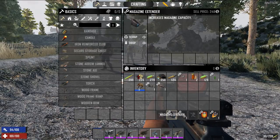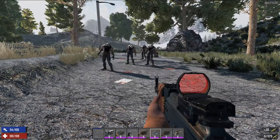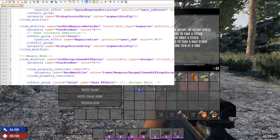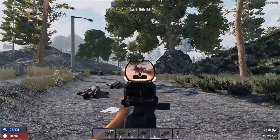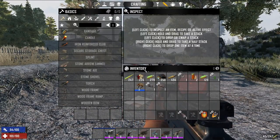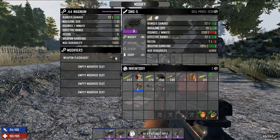The magazine extender is really useful. On the AK-47 with a default 30-round magazine, adding the extender brings it to 45 rounds — a 50% increase as shown in the XML. This lets you gun down more zombies without reloading. It's particularly useful on weapons that already have decent capacity, like the SMG, assault rifle, and pistol. The magnum and marksman rifle probably don't benefit as much.